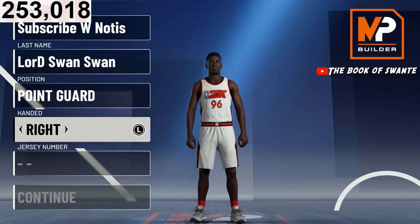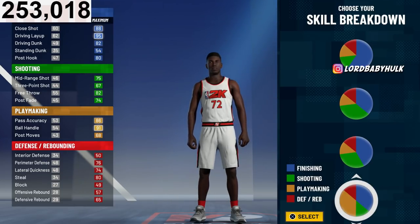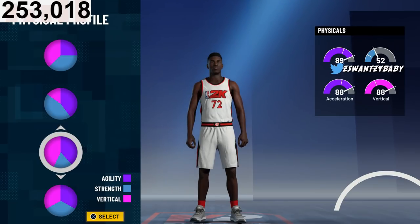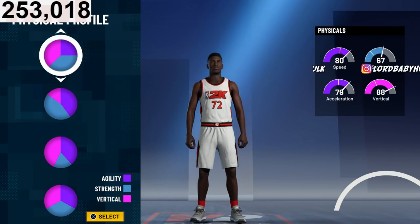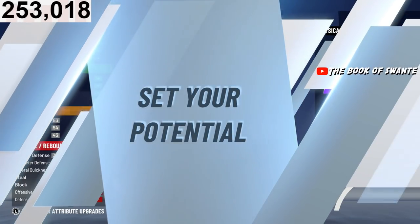For the first one, PG — this is the pie chart we're going with. I'm gonna show you the two best slashing playmakers to make. A lot of people always choose the speed pie chart, but if you want to yam and still get 99 speed and acceleration once you get Gym Rat, go this pie chart. If you're gonna get your build to 99 and want 99 speed, 99 acceleration, and a stupid high vert, this is the pie chart for you. Vertical will help you with dunks.